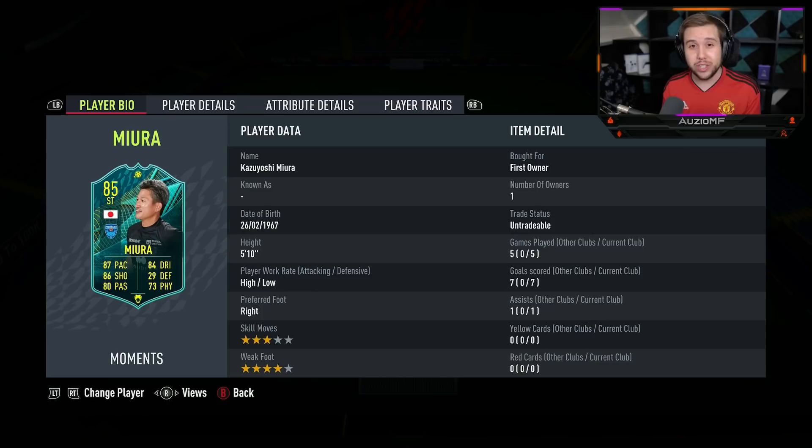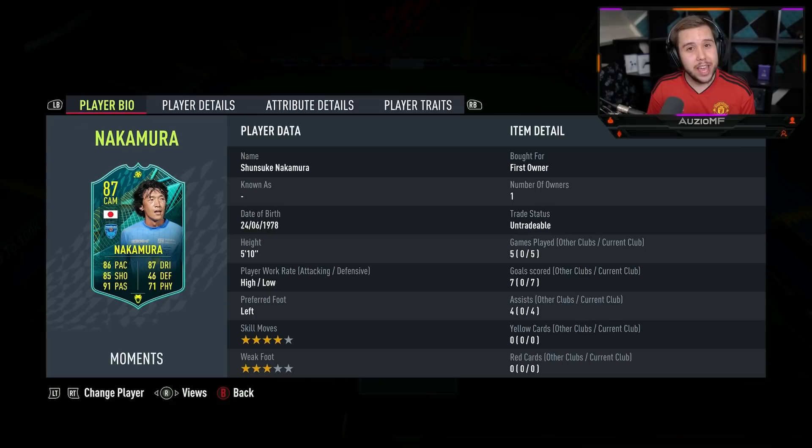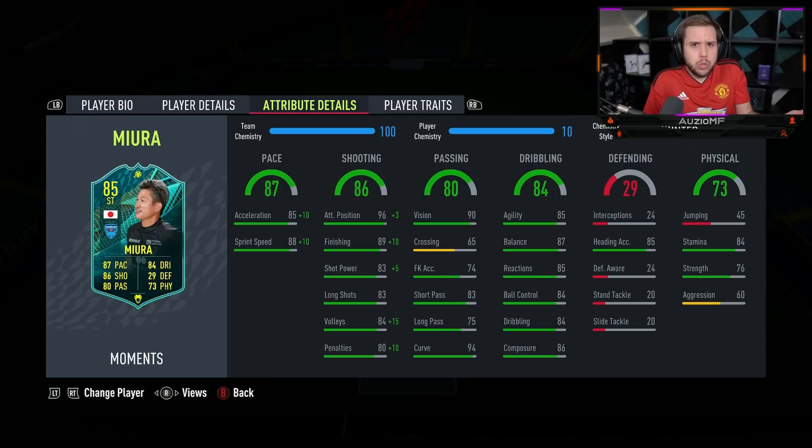It's time to review — we played five games with Mura, scored seven goals with a single assist. For Nakamura, we scored seven goals and came out with four assists. Both of them scoring seven goals in five games — absolutely unbelievable — and the link-up play between the two was amazing. One thing I didn't expect as much from Mura was his dribbling ability and shooting ability — this guy was scoring at any angles, left foot, right foot.